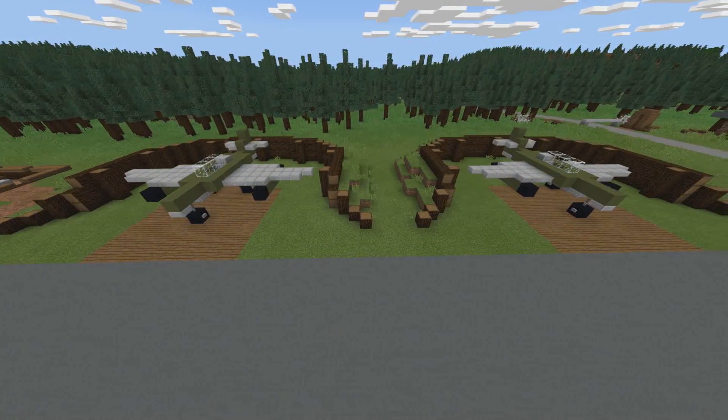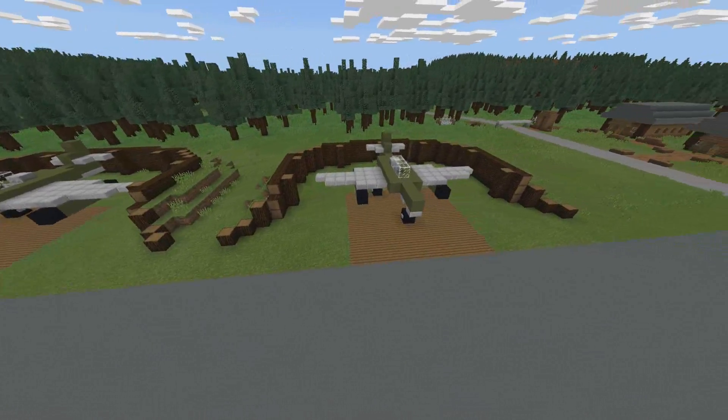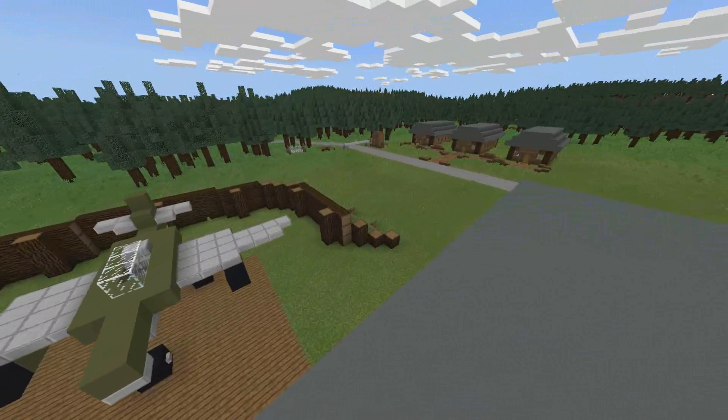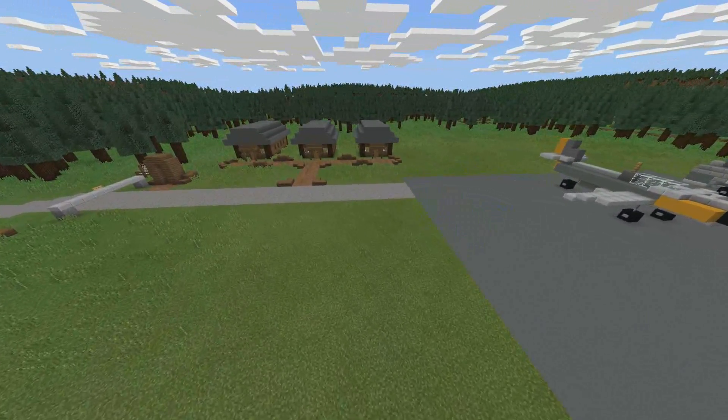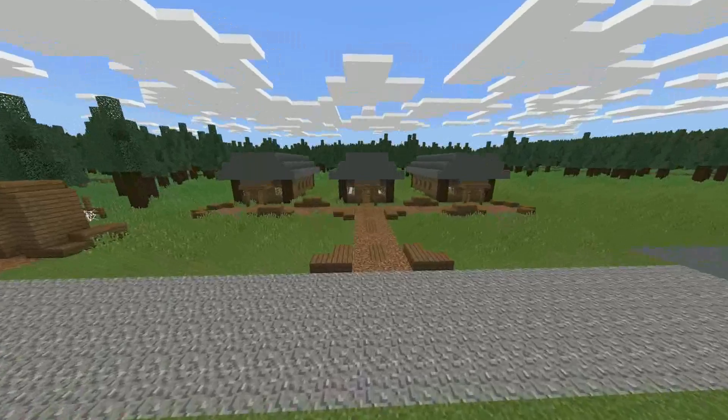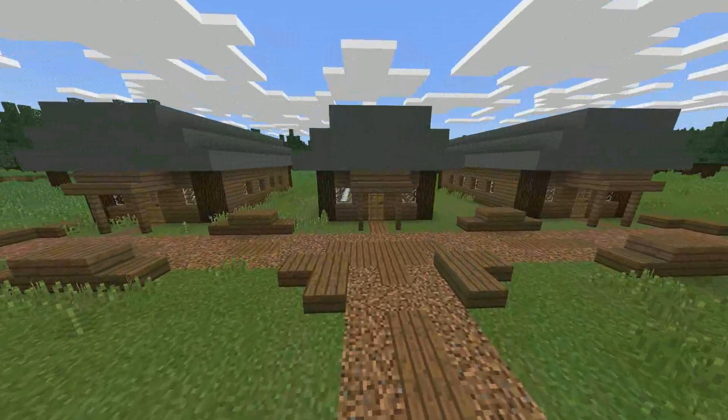There are two planes I did. And the barracks itself — there's three of them right there, with the dirt path going between them two and two.